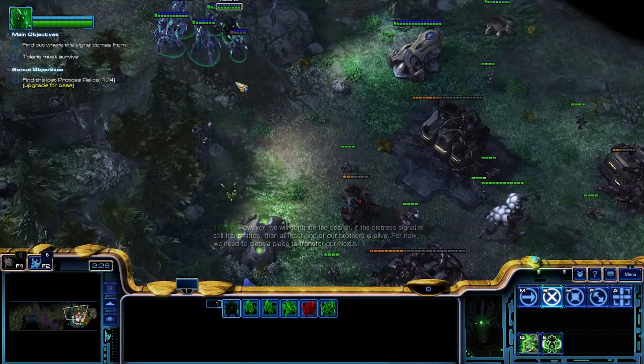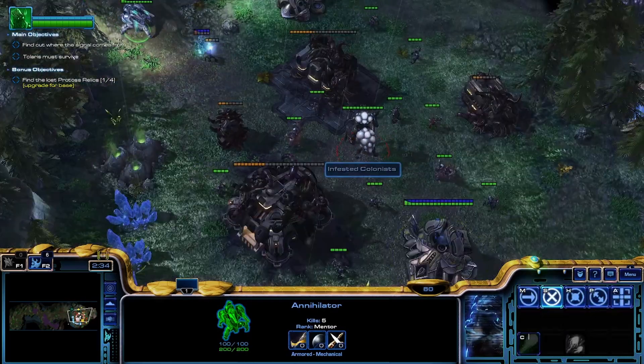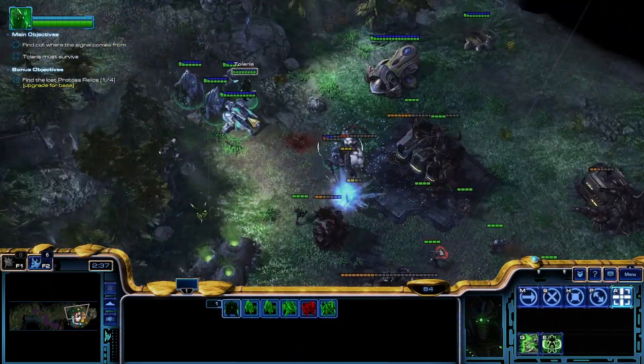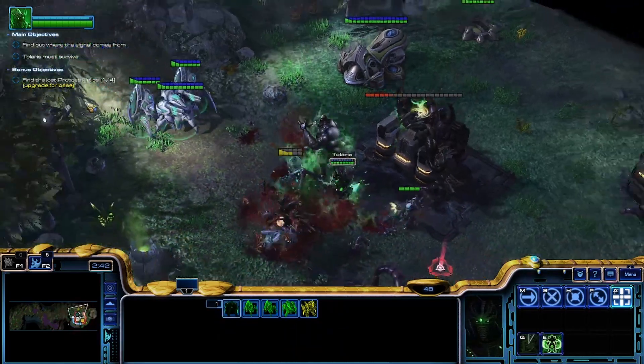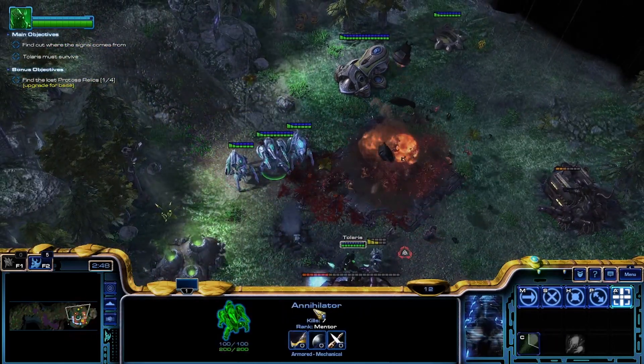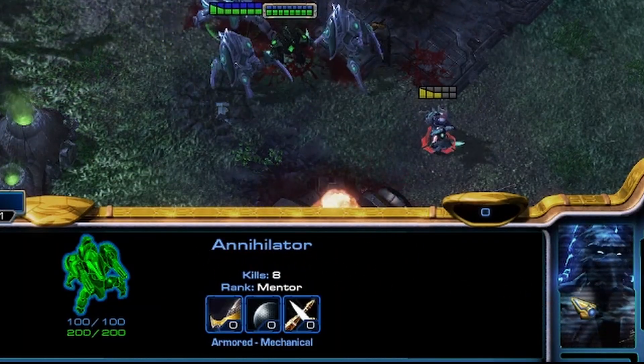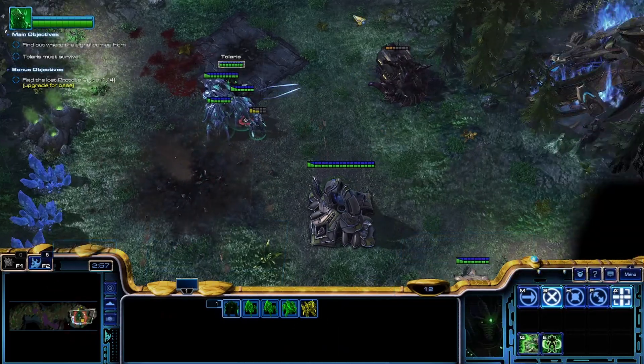Basically, it's telling us to clear this area so we can put down a base. And these dudes are like really cool — they're one of my favorite Protoss units. They're usually Immortals, but this variant is not an Immortal, it's an Annihilator. And the Annihilators are pretty powerful.